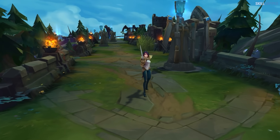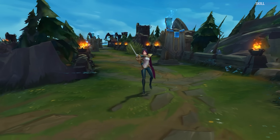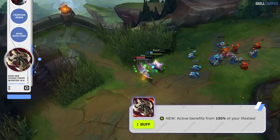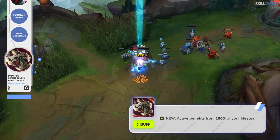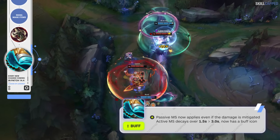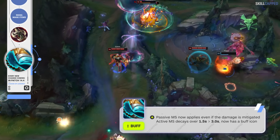Profane Hydra has been superior to Ravenous Hydra even on bruisers in recent patches, so Riot's looking to change that for 14.4. Ravenous Hydra's active will now benefit from 150% of your lifesteal. Stridebreaker is being changed yet again, and this time its passive movement speed will now apply even if the damage is mitigated.